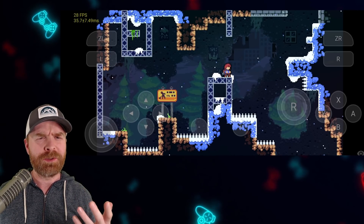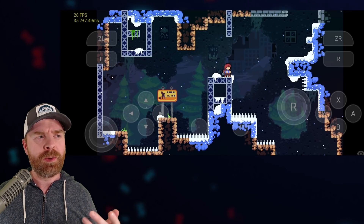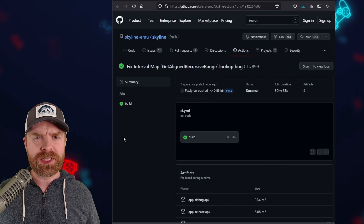Poia here on Discord shows Celeste up and running at 28 frames a second, and then after a while it does slow down to about 15. If you want to try an early build of Skyline yourself, by all means you can.